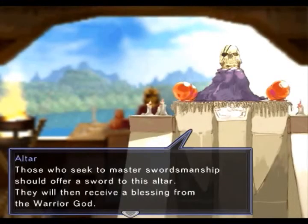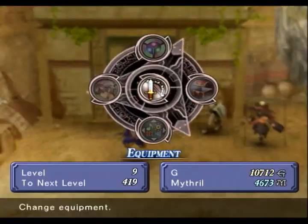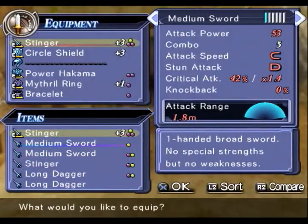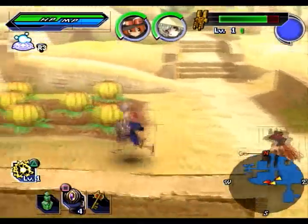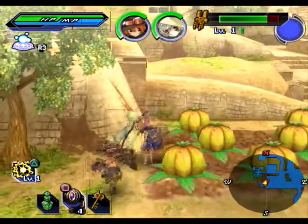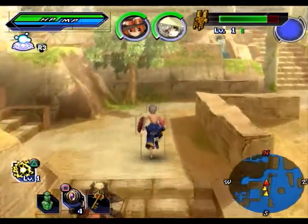Those who seek to master swordsmanship should offer a sword to this altar. They will then receive a blessing from the — okay. It just went to something that I have no information about whatsoever. They're not even telling me where this so-called altar is. I have no idea where it is. I don't even have the manual — obviously, because I'm new to this game.